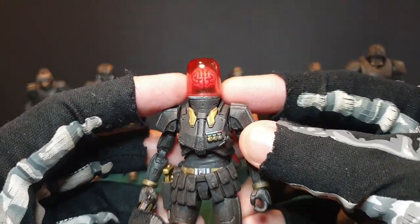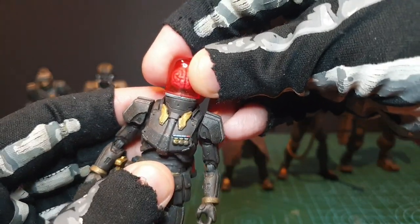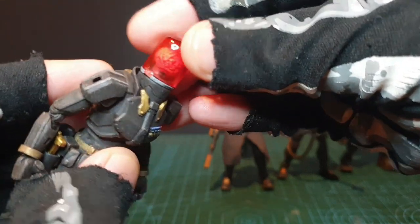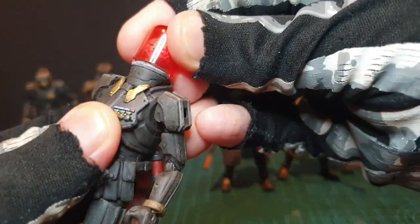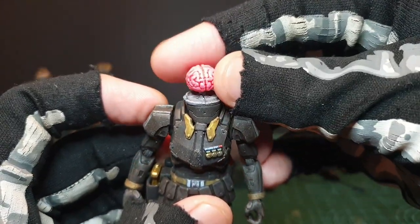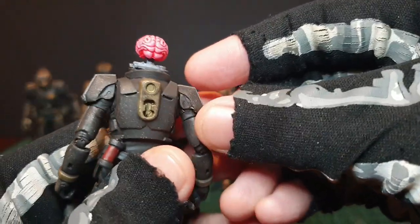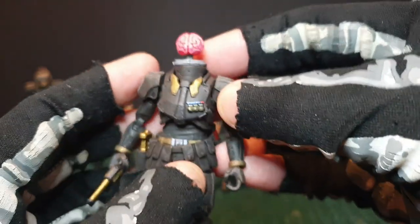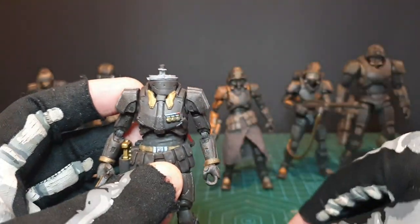And this is the Cortex Commander, Transcranial version. We will remove this — so you can see there's a brain. This comes off nicely, easily. Look at this brain — pink it is, and all those reds. It's pretty cool. So that's the back, and that is the front.